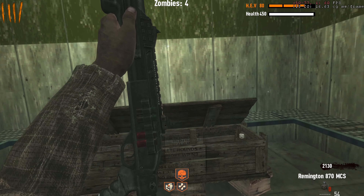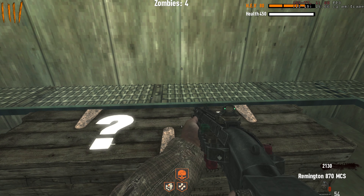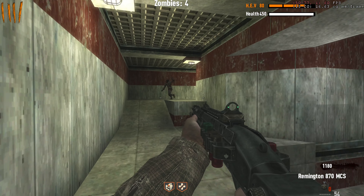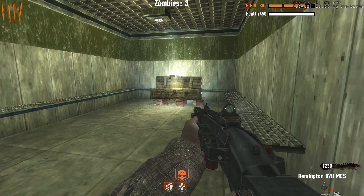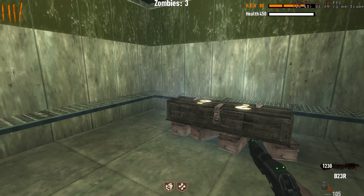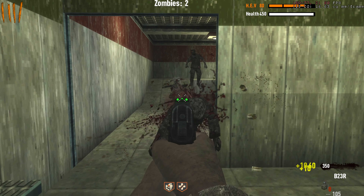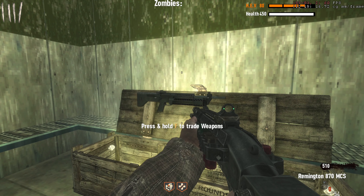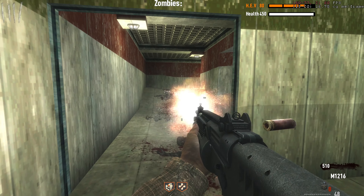I almost got the frag grenade power-up — a weapon out of the box. If you didn't know, that's usually only on Nacht der Untoten — you can only get that with zero frags in your inventory. Let's get rid of the default weapon. Can I also get like a good gun? A B23R and a Remington? Both wall weapons.